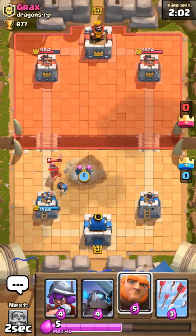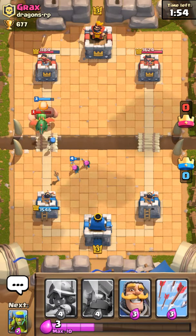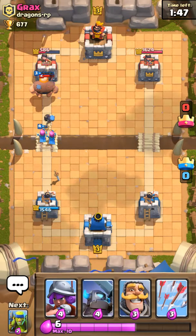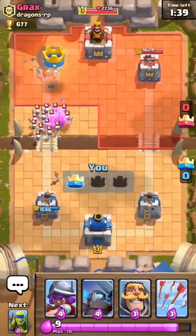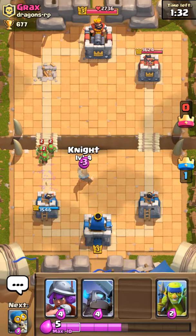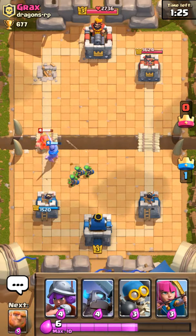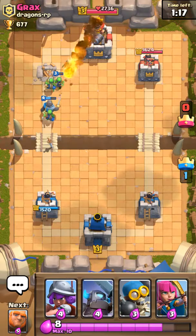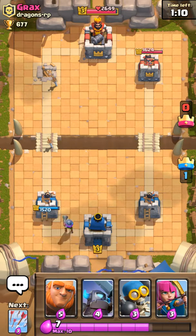He comes in with his skeleton army — a pretty good counter to the giant. We get some pot shots from the musketeer. This is a golden opportunity to put down the tank with bomber support and archers in the back. If he drops that skeleton army it'll get taken out by the bombers. He decides to try mini Pekka for the giant — a little too late. We're able to take care of that. I'm gonna arrow those because they do a lot of damage. Night here to distract, spears to back it up.